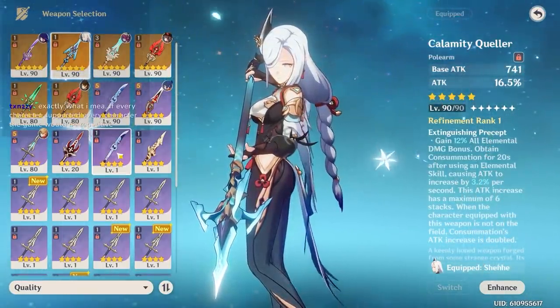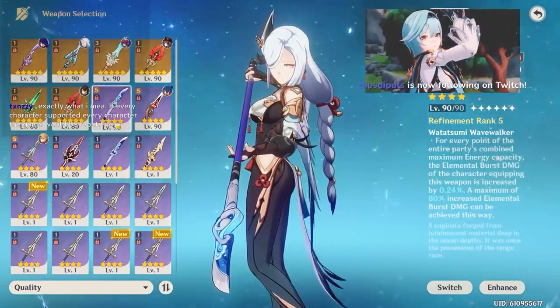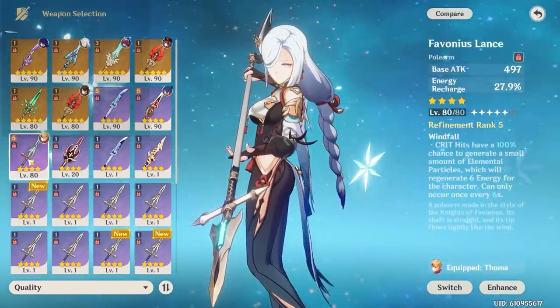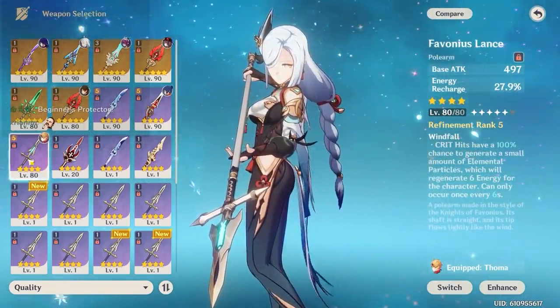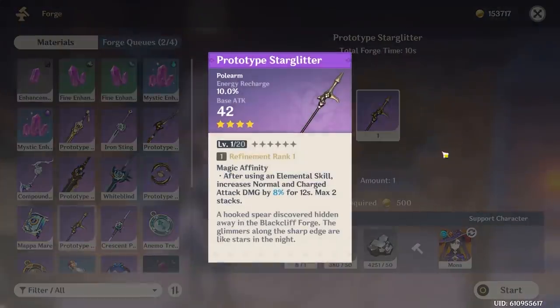For four-star weapons: if you're comfortable with your energy recharge, go for the Lithic Spear — it's really good and boosts her attack. The Wavebreaker's Fin has high base attack and boosts elemental burst damage as well. If you're not comfortable with energy recharge, the Favonius Lance is 100% the pick — it helps generate elemental particles, though you'll need to build crit rate to trigger it reliably. For free-to-play options, the Prototype Starglitter is probably best due to its energy recharge substat and the normal/charge attack damage boost after using her elemental skill. I wouldn't spend Starglitter on the Royal Polearm — save it for a better weapon for another character.